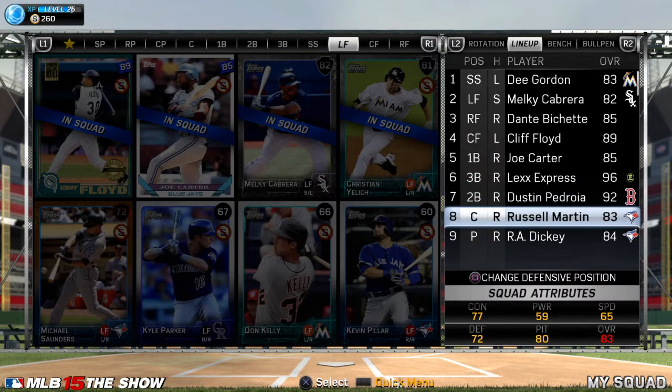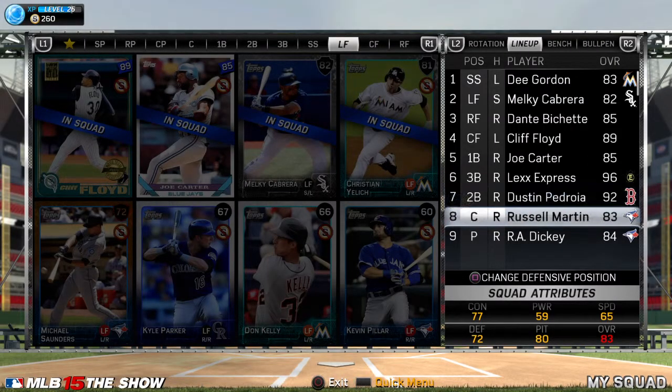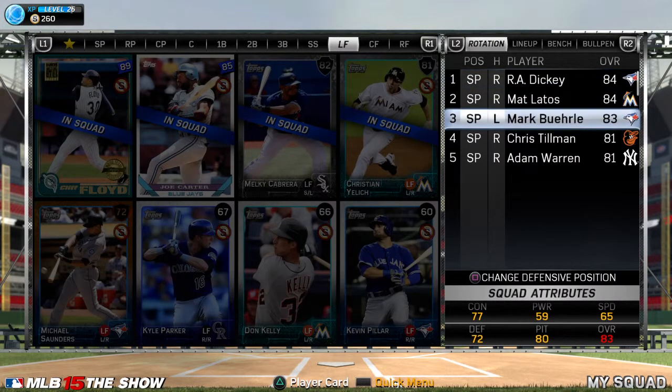Lex at sixth, then Dustin there. Russell Martin is probably my worst hitter, but his defense is great at catching — look at that 87 with his arm strength at 84. He's definitely the best defending catcher I've had in this game mode. That's why I wanted to do the Blue Jays collection as well. Look at my rotation — I've got two pitchers from the Blue Jays: R.A. Dickey, who's phenomenal, and Mark Buehrle, who's decent.